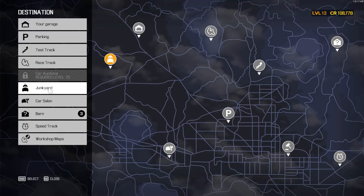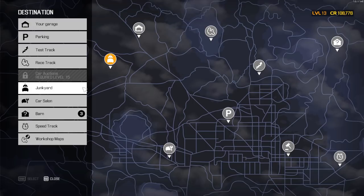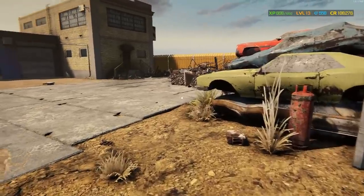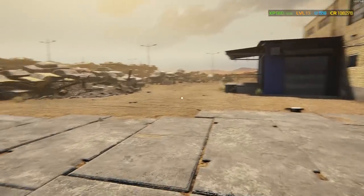We could either do a barn find or a junkyard. Let's start with the junkyard; if we don't find anything there, then maybe we'll move on to one of the barns. I hope you're doing well. I'm just happy to be back in Car Mechanic Simulator 2021 grinding away, working our way up by doing these little builds. I enjoy the customer cars, but the builds are my favorite, especially the ones from the ground up.